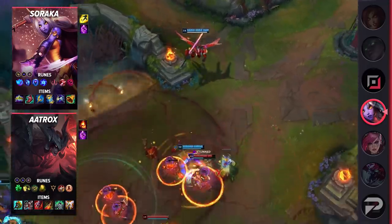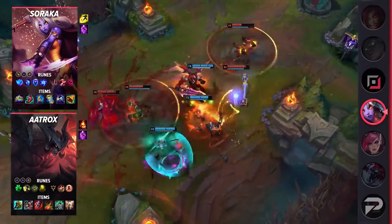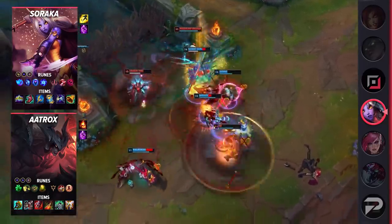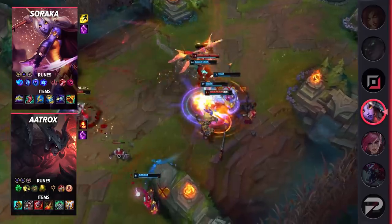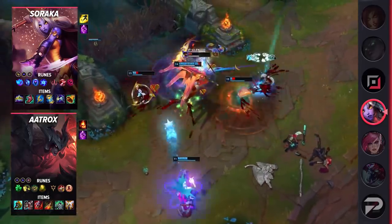Ultimate Hunter proves to be obnoxious to deal with as the game progresses. Having Soraka's powerful ultimate every single time makes it difficult to win against her. Think about it like this — Karthus having his global ultimate often wins a teamfight, and the same is likely true for Soraka as well. Take a final look at the builds and let's conclude with the bottom lane.